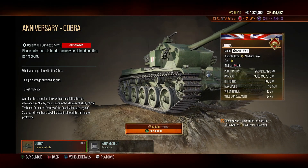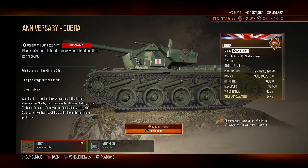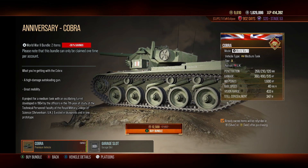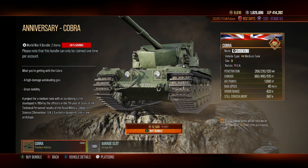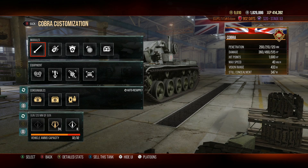This little wrecking ball is on sale in World of Tanks, so it's one of the best times to show off what the Cobra is all about. This was one on PC that was absolutely devastating, and we're going to see how it fares in World of Tanks console.